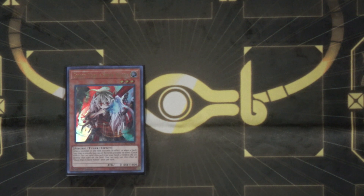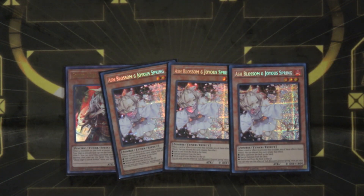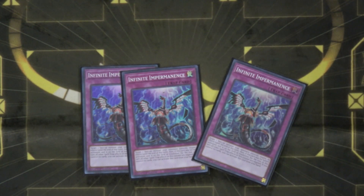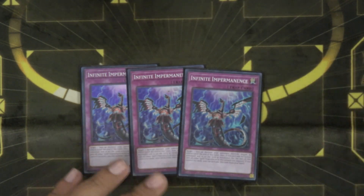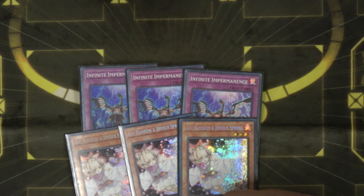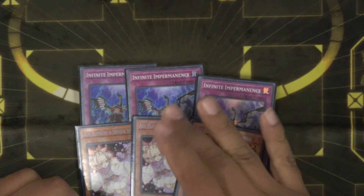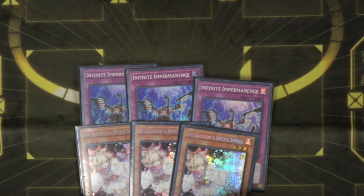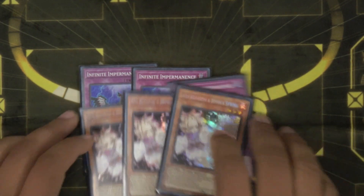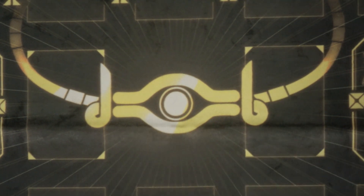For hand traps, we've got one Ghost Ogre because it's searchable, three Ash Blossom, and three Imperm. Three Ash and three Imperm have kind of just been standard in the meta now — they're very good and they're good against Cashtira. Imperm still gets around Talents and sometimes people don't pay attention to the zone lock, so you can capitalize on that.